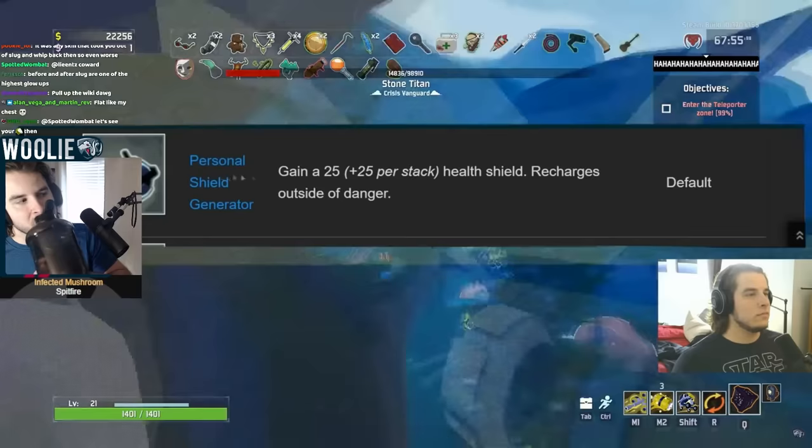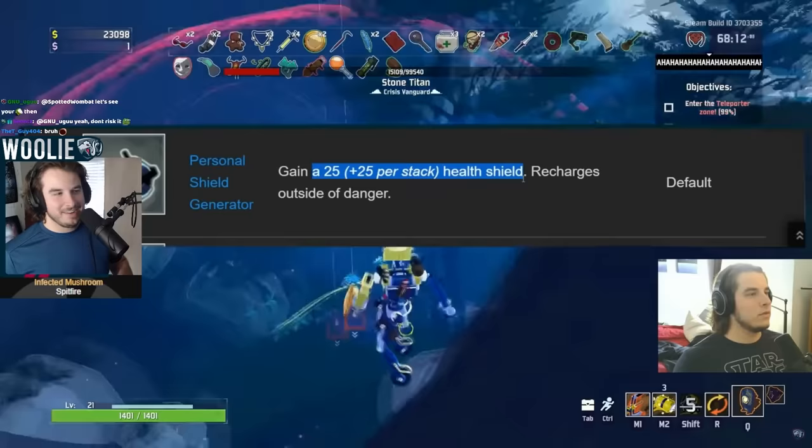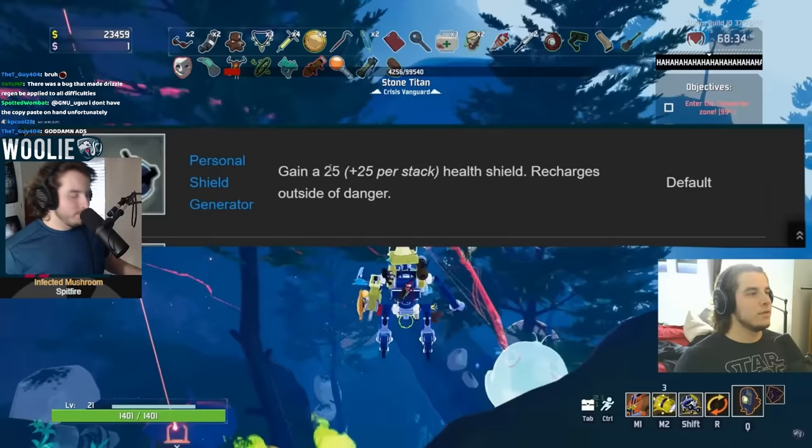Personal Shield Generator — initially I thought this was like B or C tier, especially with Transcendence, the lunar item that converts all your health into energy shield. But it's just flat 25 shield. And it turns out that this shield is separate from your other energy shield. So if you convert into energy shield with Transcendence, this is still separate — when your regular energy shield recharges, this will not. So it was terrible. It was garbage. This is an additional pool no matter what.